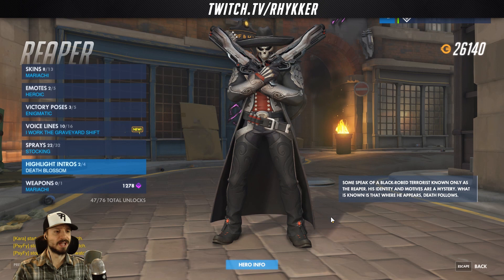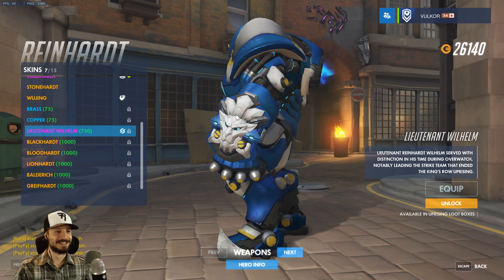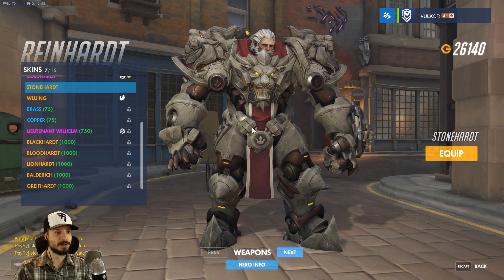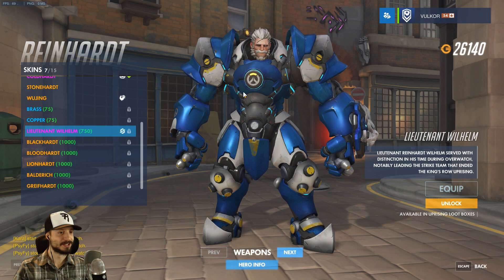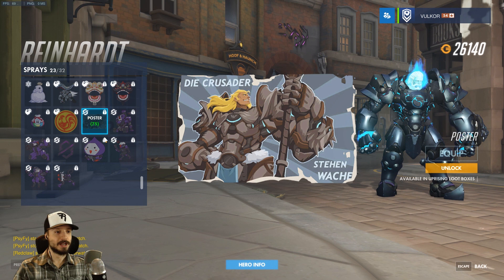Reinhardt, of course, gets his Lieutenant Wilhelm skin. The hair really makes him look younger — compare that to Stoneheart. He still has white hair and still looks old, but just a little younger — precisely seven years younger. I'm glad they didn't make this a legendary because it's basically just a recolor, but still very cool. And the poster — I believe this translates to 'the Crusaders are watching,' and the glorious hair.